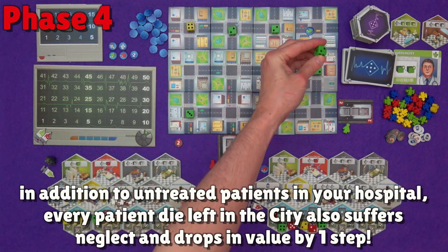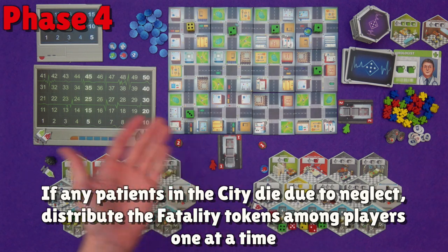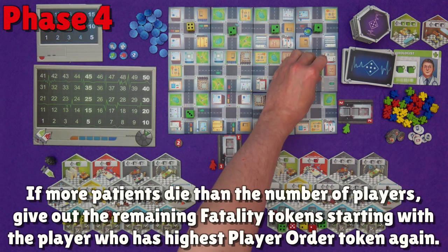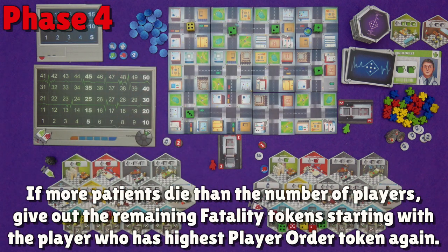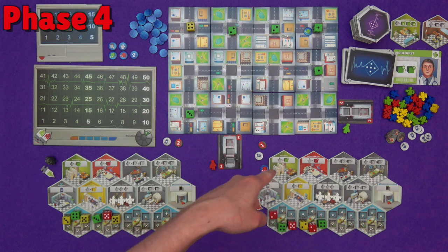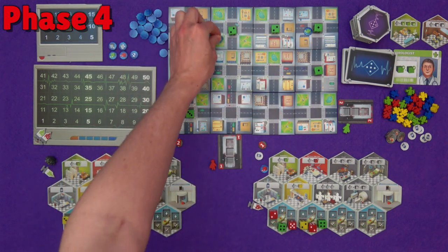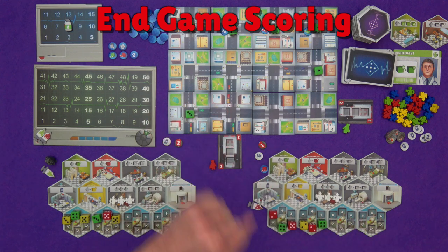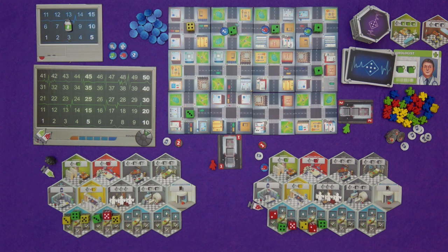If a patient drops one more space they would become a fatality. Fatalities are distributed to the players in reverse turn order — so the last player in turn order gets the first fatality token. If there are more fatalities than the number of players, you keep distributing them in the same order. Any patients that went from a 3 to a 2 due to neglect will now gain a city bonus token, which can be collected if you choose to admit that patient. Phases 5 and 6 happen the same as usual. Your unused city bonus tokens are not worth any points at the end of the game, so get them used while you can. And that is the city expansion.